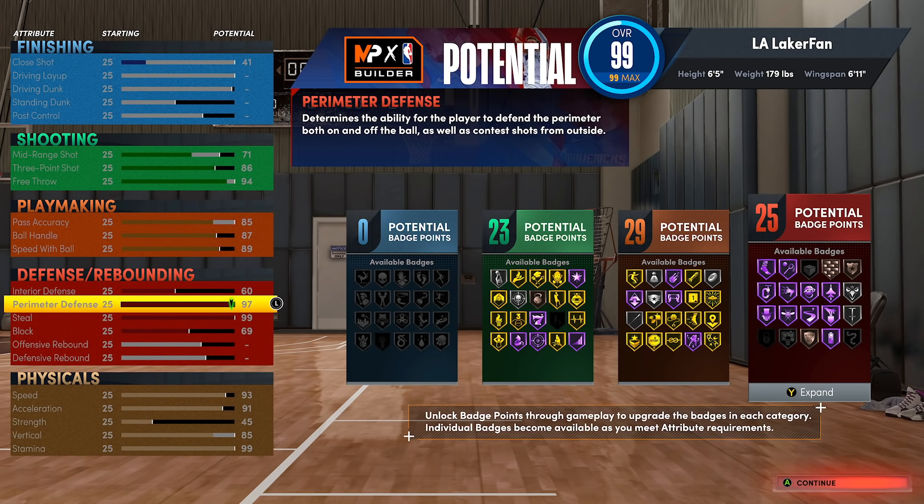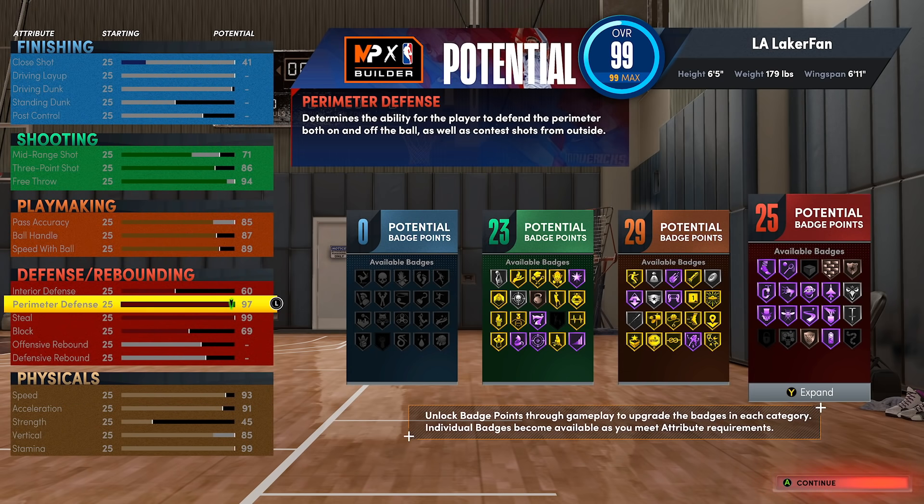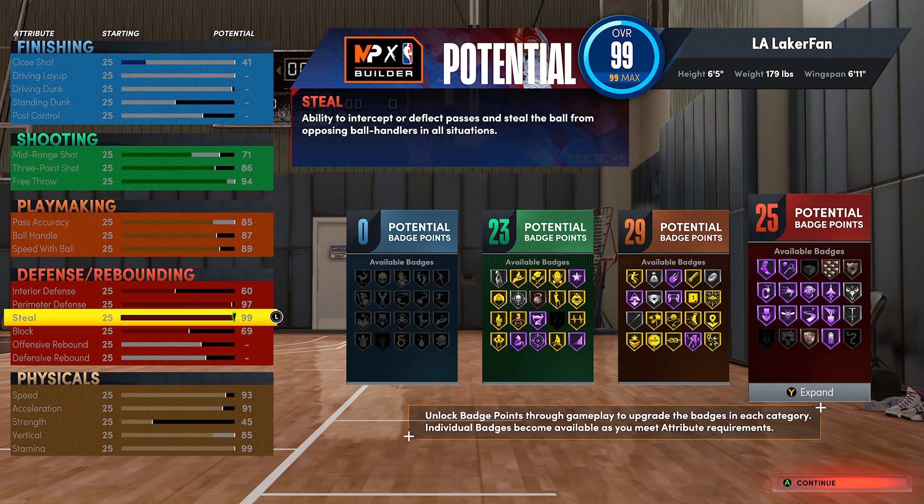Being six foot five allows you to get really good speed — you can get 93 speed at six five. If you go any lower, like six four or six three, you really only gain one more speed and your perimeter defense goes way down. You can up your perimeter defense by upping your weight, but that makes your speed go down again, so this is the best possible combo for perimeter defense and speed.